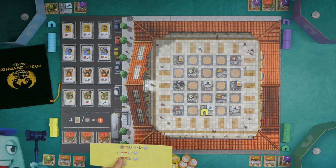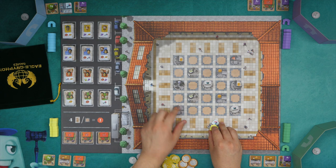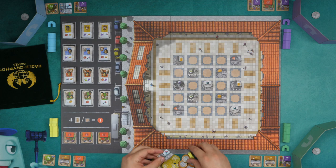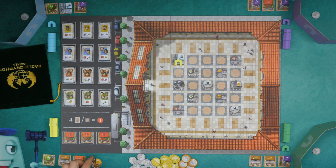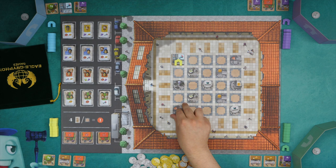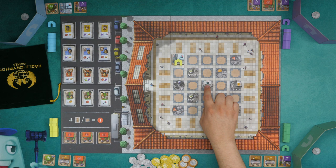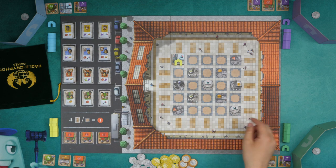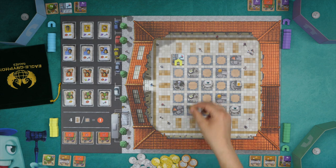The other actions that you can take are: if you have built over one of these circular tiles here, which is considered a restaurant, if you build over it, you take it and put it in front of you. Another action that you could choose to take is to put one of these restaurants out onto the board. Each of these has a type of good that they correspond to. The pizza goes with the tomato, the sushi goes with the fish, and the burger with the meat.